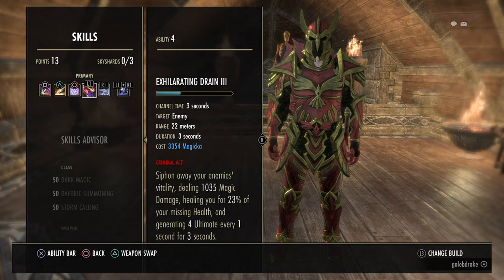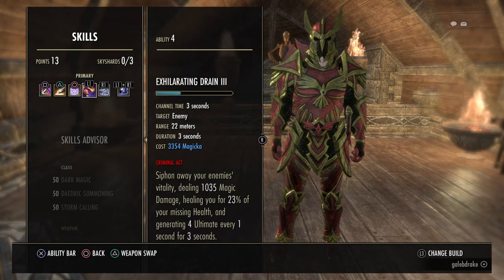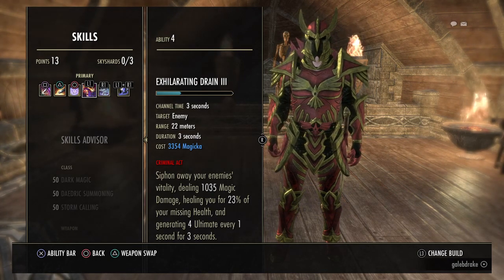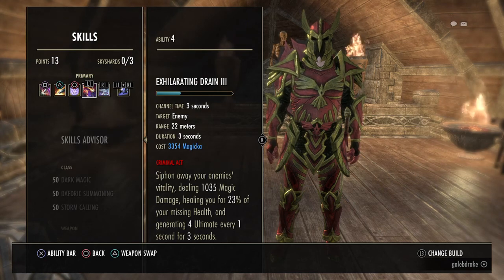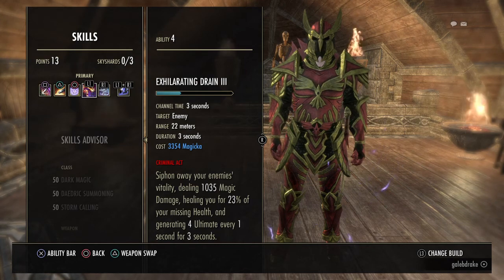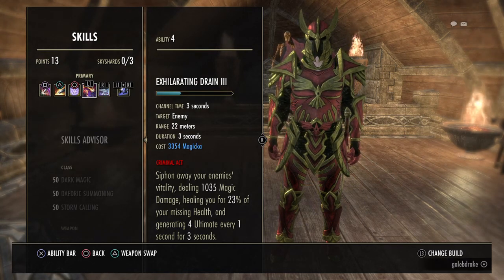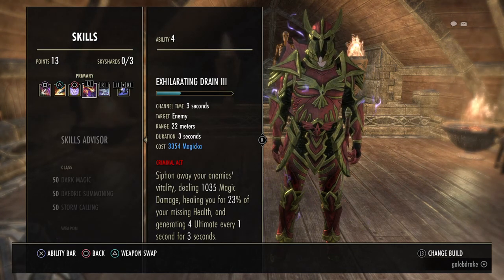Then moving on to the Exhilarating Drain from the new Vampire skill line in Greymoor. This spot is a bit of a flex spot — there are many other skills you can put there. I like it because it gives me a nice bit of health back and also generates some Ultimate, which is really nice in the middle of combat. But it does take 3 seconds to cast, so make sure you have those 3 seconds available because you won't be able to move quickly out of the way if the boss does something. Also worth noting: if you do block, it does break the skill, so just be careful when you want to use it.